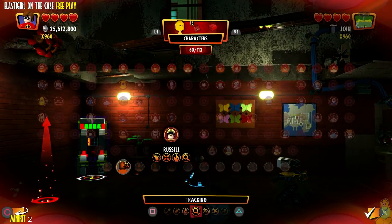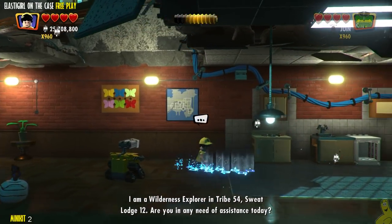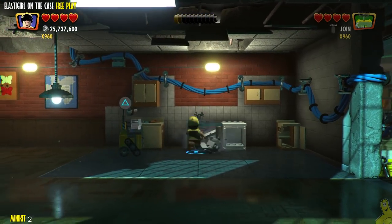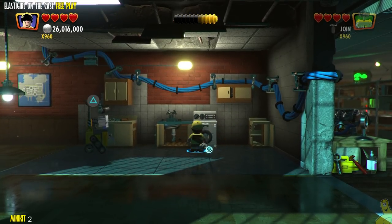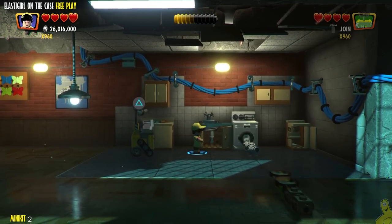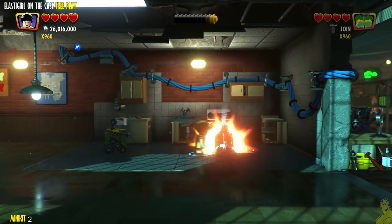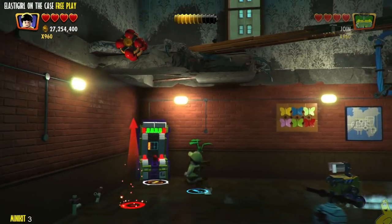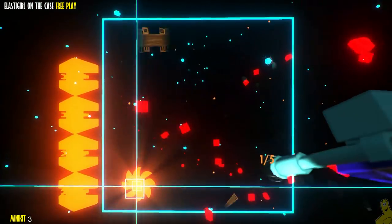Before grabbing that Incredibrick, pay attention to this little clue spot. We're going to need somebody like Russell to use the tracker ability. If you haven't unlocked Russell, he is one of the Pixar Build family characters, and you can also create a tracker ability character in Edna's custom character creator. Russell's pretty easy to get — we do have a whole bunch of free roam content if you've been following along.